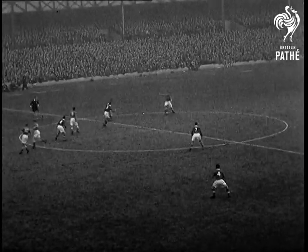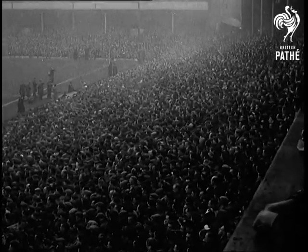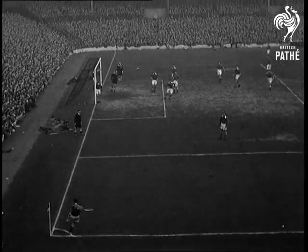Everton, in the striped shorts, kick off at Goodison Park against Liverpool, a second division club. Everton soon force a corner and their left winger, Eglinton, takes it.